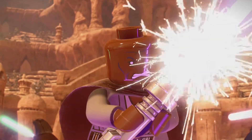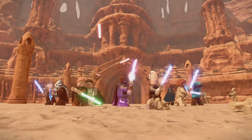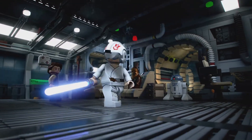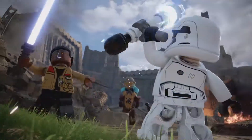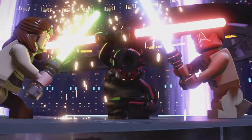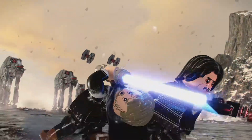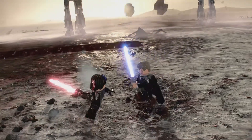Hey everybody, welcome back. We're playing Star Wars Lego Skywalker Saga and I'm so happy that you're all here because right now we're about to grab the Invisible Hand, the capital ship. That's right — Grievous himself, that cyborg mouth-breathing, Jedi lightsaber-stealing son of a... Anyways, before we get too over the top, I've left timestamps down below so you can find all those beautiful kyber bricks. Without any further ado, let's go smash the intro.